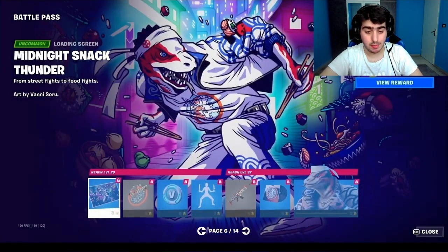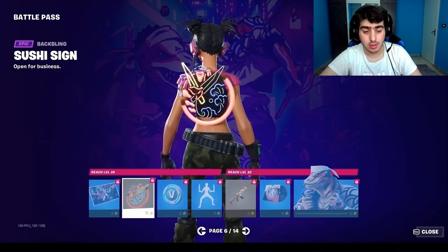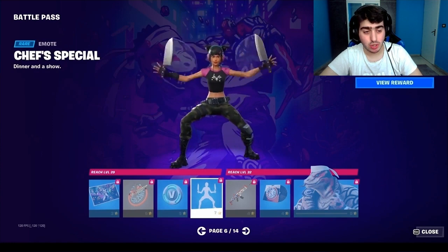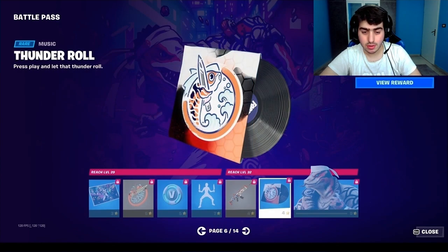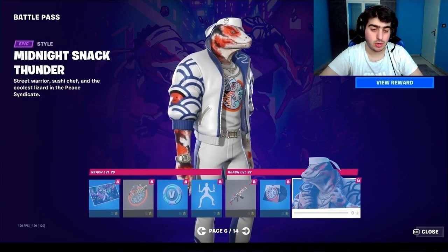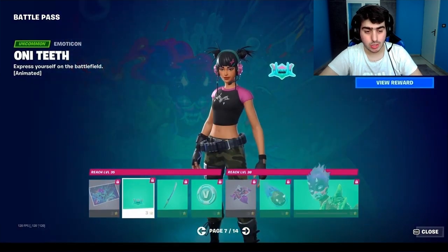This is page six — we got a backbling, loading screen, and an emote called Chief's Special. We also have a wrap called Gillian Classic, a lobby track, and the second alt style. This skin was inspired by the first teaser Fortnite released. It's like a samurai skin.